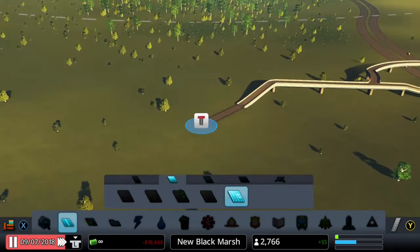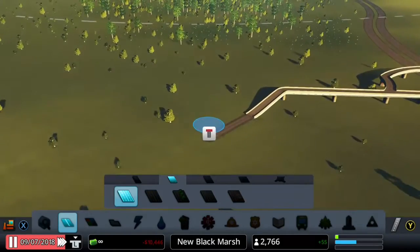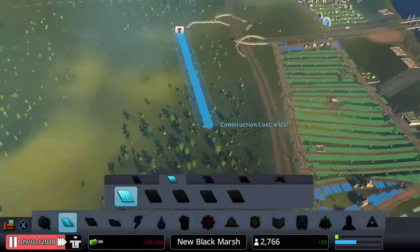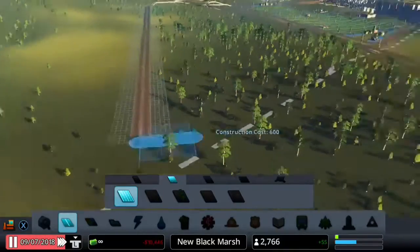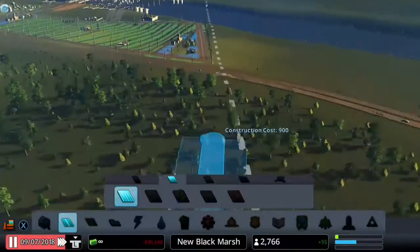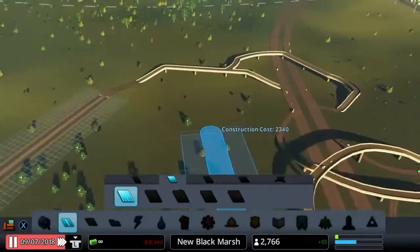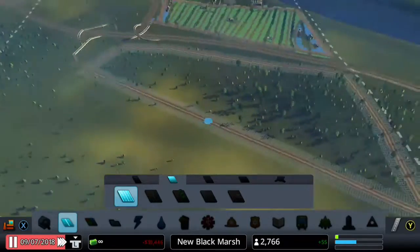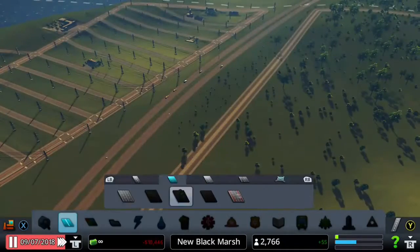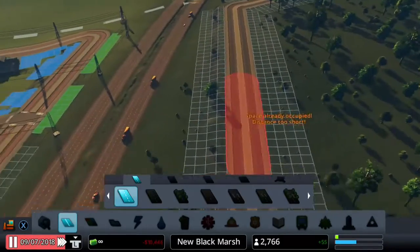Now we're going to plot out the industrial zone using basic four-lane roads, surrounding the trees so we can get as much logging efficiency as possible. That should do it around here — join it onto here. This will be our logging area. Up next will be attaching it to the motorway.